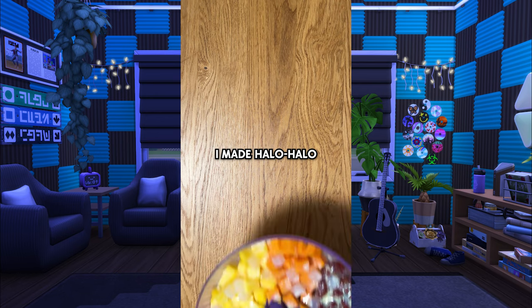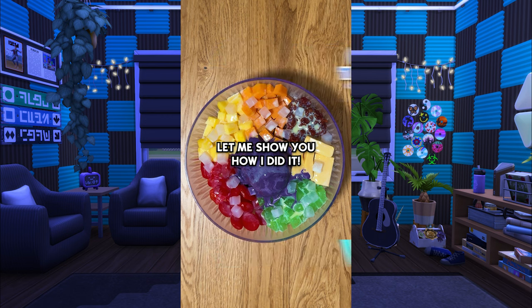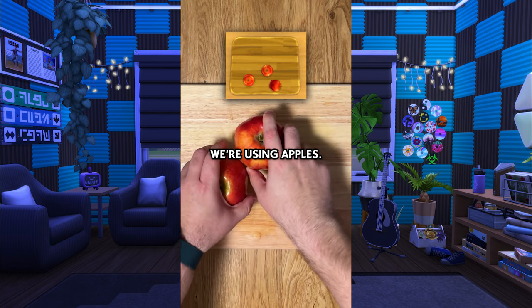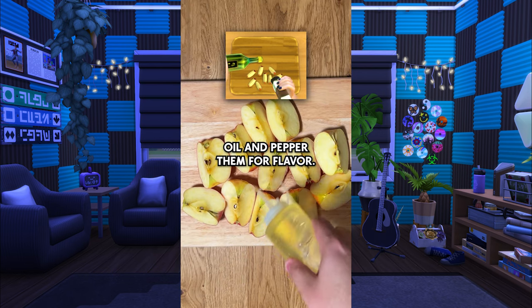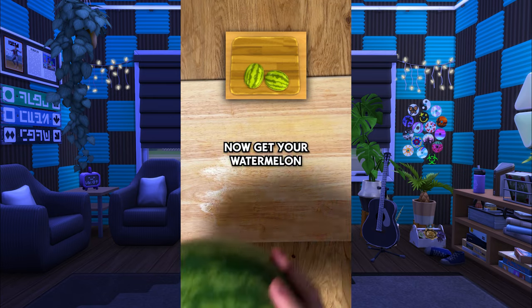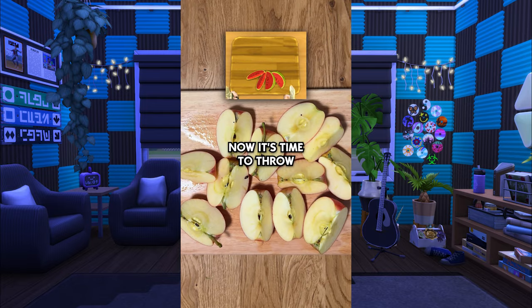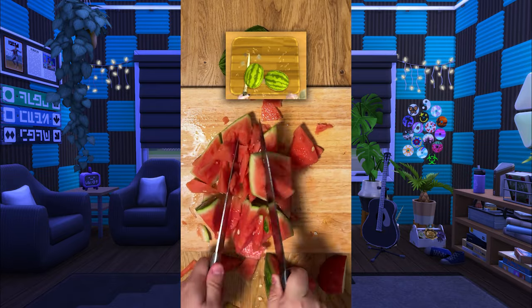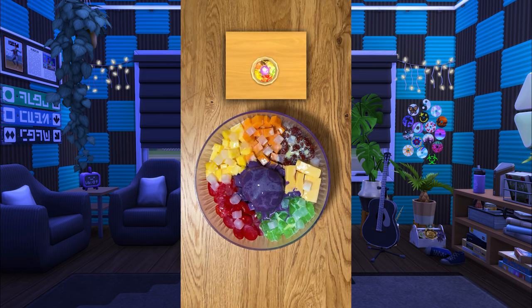Maybe don't listen to me when I say, I made Halo Halo from The Sims 4 Forerend Expansion Pack exactly how it's made in-game. Let me show you how I did it. First, make sure you take your vegetables and just throw them aside because we're using apples. Carefully quarter your apples. And of course, oil and pepper them for flavor. Now get your watermelon and quarter that as well. Now it's time to throw caution to the wind and go into overdrive mode. Once you've pulverized your fruit, throw it into a bowl. And there you have it — Halo Halo from The Sims 4 Forerend Expansion Pack.